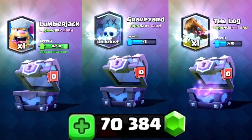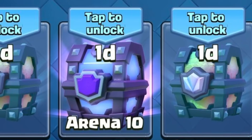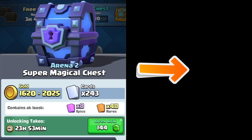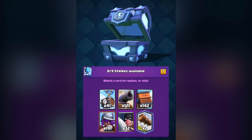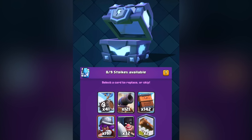The Super Magical Chest was the best chest in the game for a long time, along with the legendary chest. In December of 2018, the Super Magical Chest was converted to the new Mega Lightning Chest. It's pretty much the same chest, but with strikes that re-roll your cards.